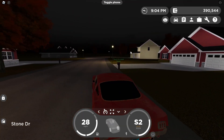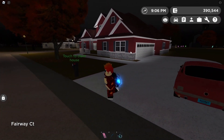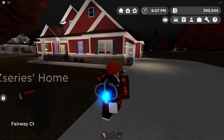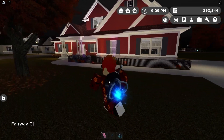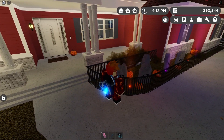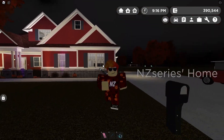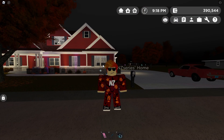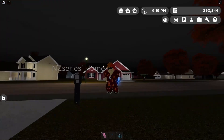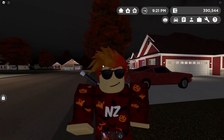Now moving on to our next potential secret change. Houses now have Halloween decor. So if you spawn or claim a house, we actually have Halloween decor available, which will of course be removed after the Halloween season. Certain houses actually have pretty good Halloween decor, so make sure to experiment and see which house has the better Halloween decor.